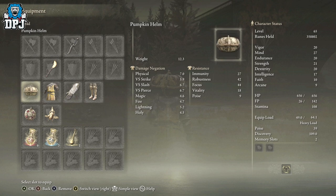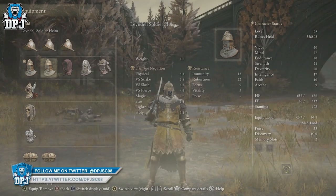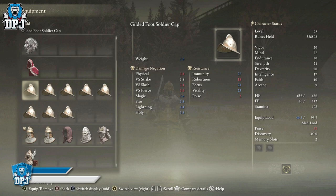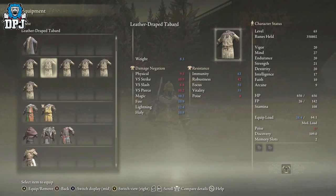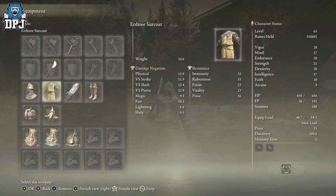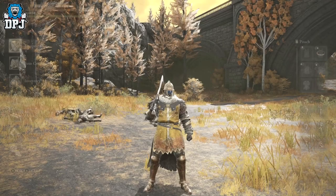There's also another set you can get as well, which isn't as good - it's the Gilded Foot Soldier Cap, the Trash-liver Draped Tabard, nothing great there either. But yes, this is the main one, as well as the pumpkin helmet.